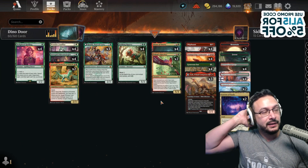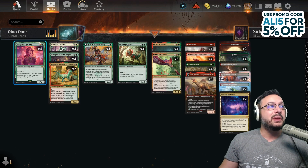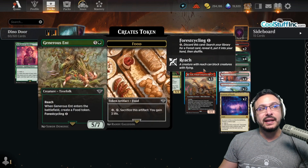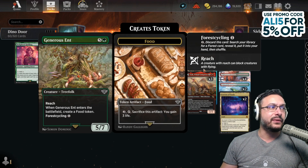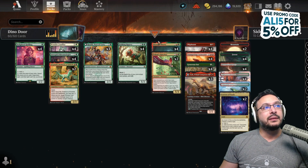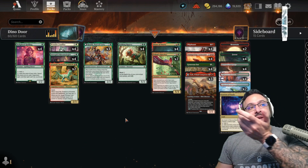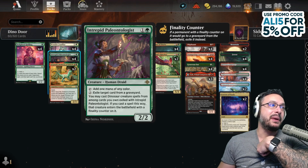However, this allows us to put giant dinosaurs into play. We're playing a bunch of cards to abuse the door. We're only playing 18 lands. We're playing eight of the cycling cards — these are from Lord of the Rings. You cycle them for lands, but they work really well with the door. This allows us to bypass playing many lands while also working well with the door.